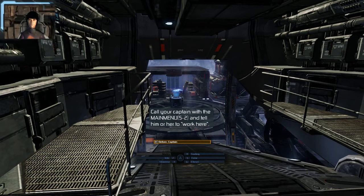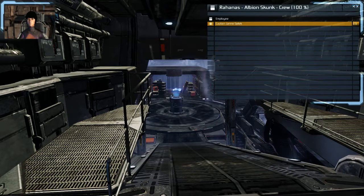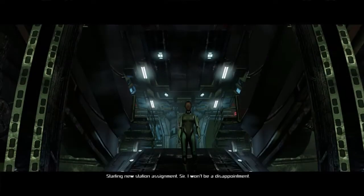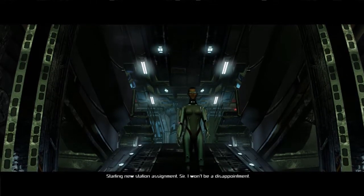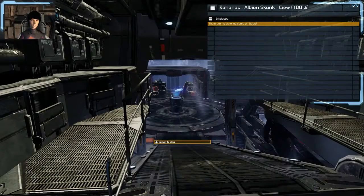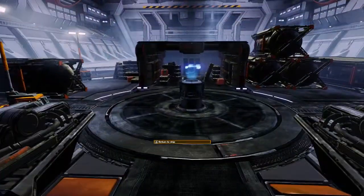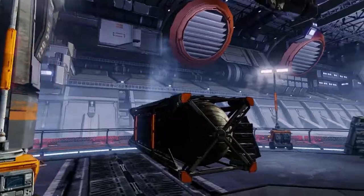So let's go to the main menu — Crew, Call Remotely — our new captain — and Work Here. Starting new station assignment, sir. I won't be a disappointment. And very good — so she is now a part of this ship.